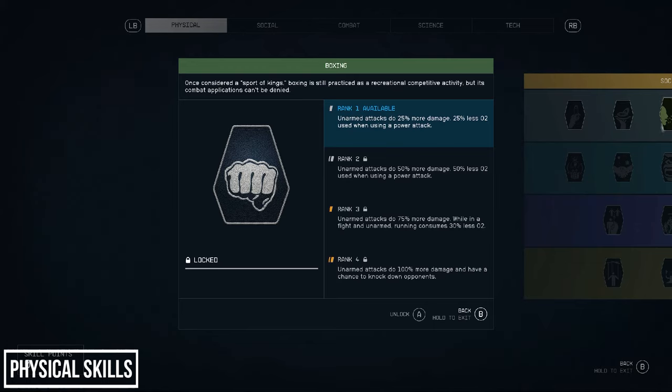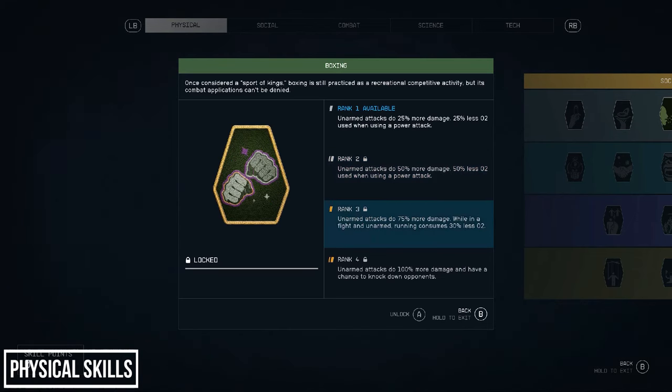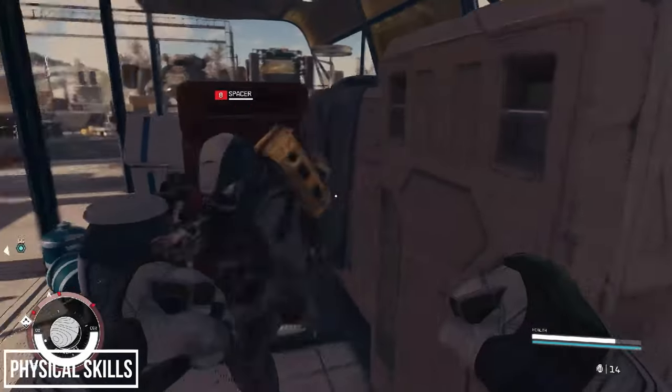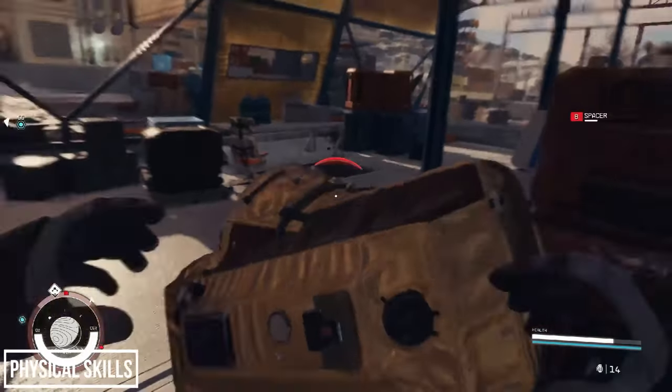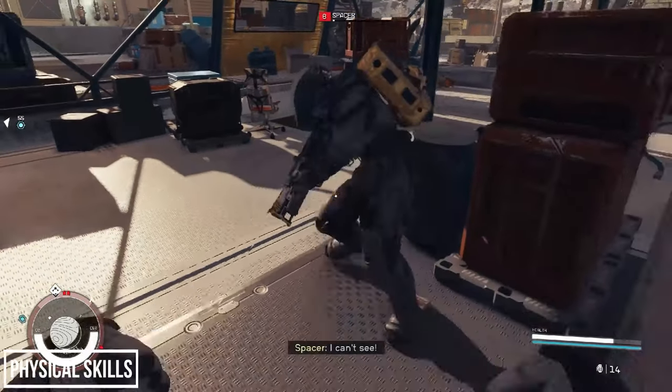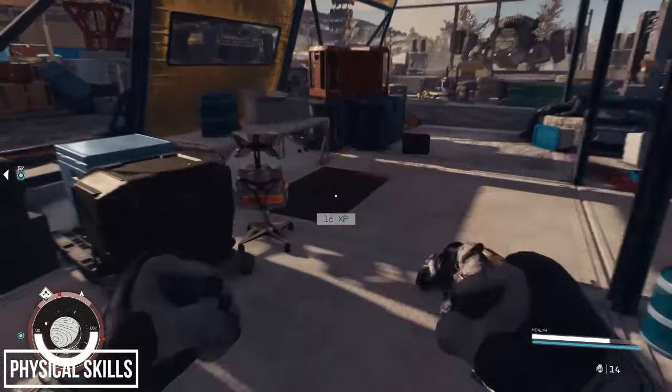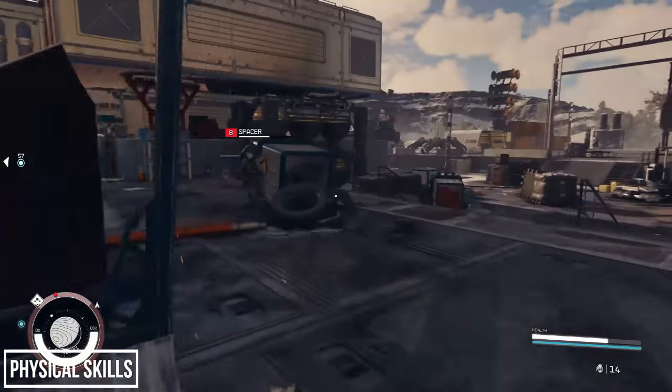The first skill in the Physical tree is Boxing. At each subsequent rank your unarmed attacks do 25% more damage. At ranks 1 and 2 you use less O2 when power attacking, rank 3 adds less O2 while running, and at rank 4 you have a chance to knock down opponents. This is a very niche skill — if you plan to run an unarmed build it's essential, but for the vast majority of players I personally wouldn't waste your time with this one.